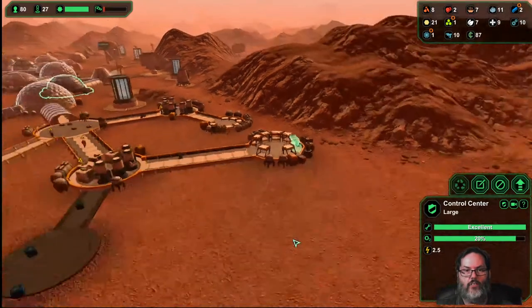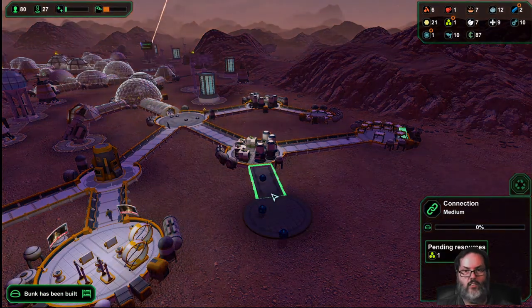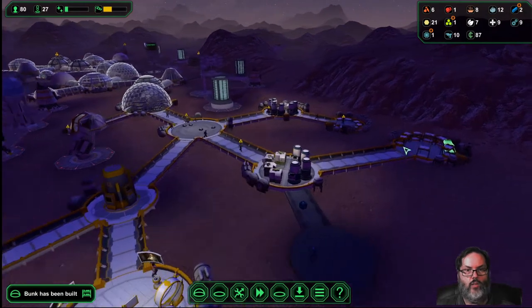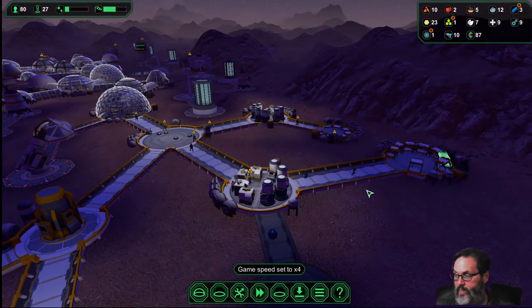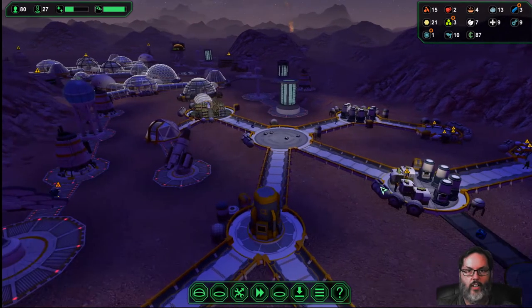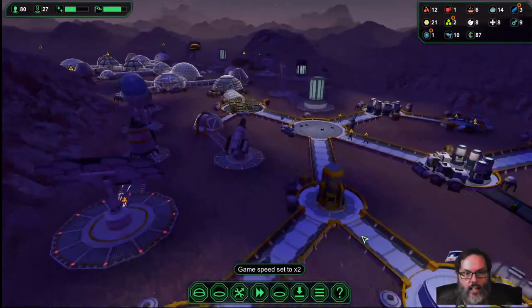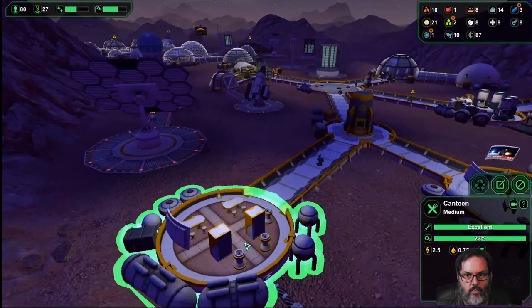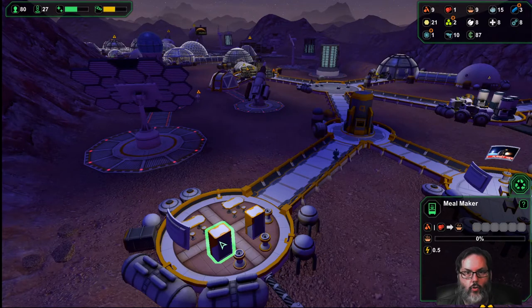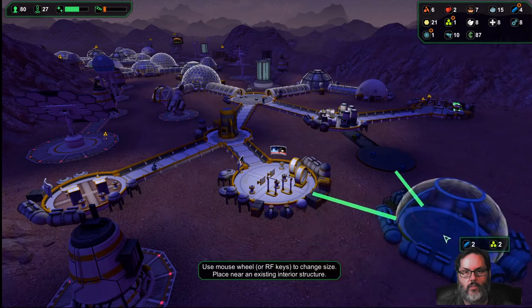All right, we've got our armories in here - that's coming together. We need some plastics out this way. Once they get the beds done we should get some plastics coming in. We've got people going to bed hungry - I don't like that. Let's see - I have a canteen here but there's just no food over there. Do I need to build another - maybe a small storage?